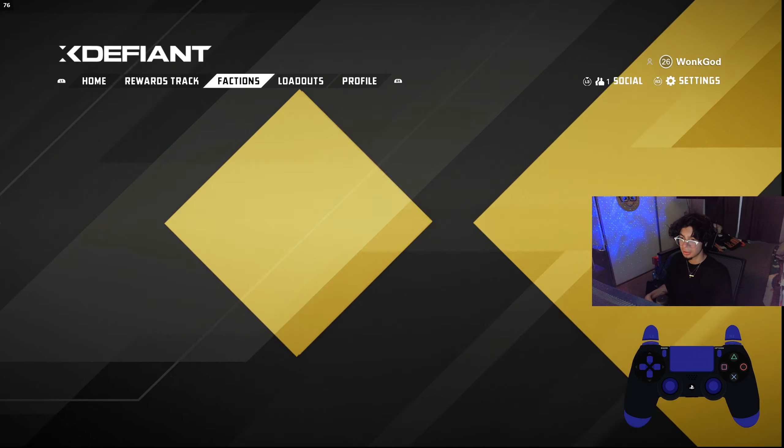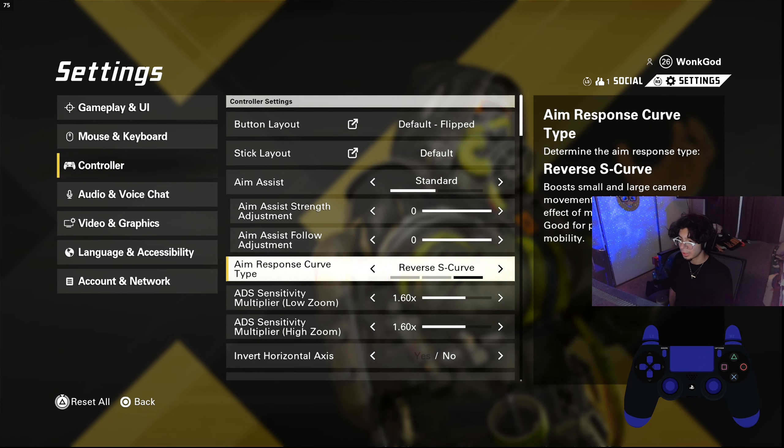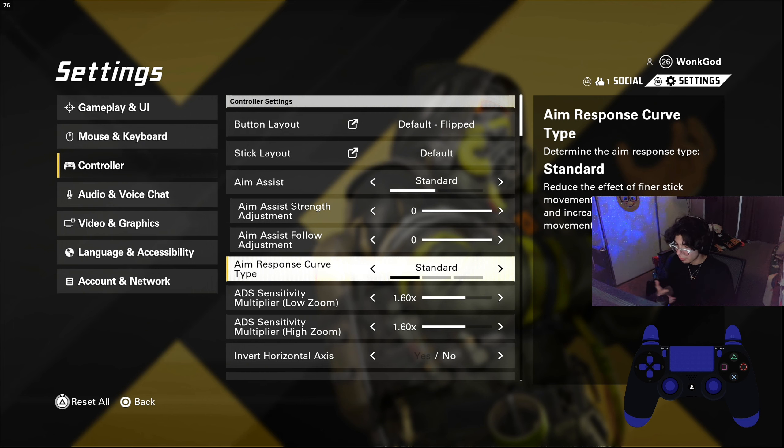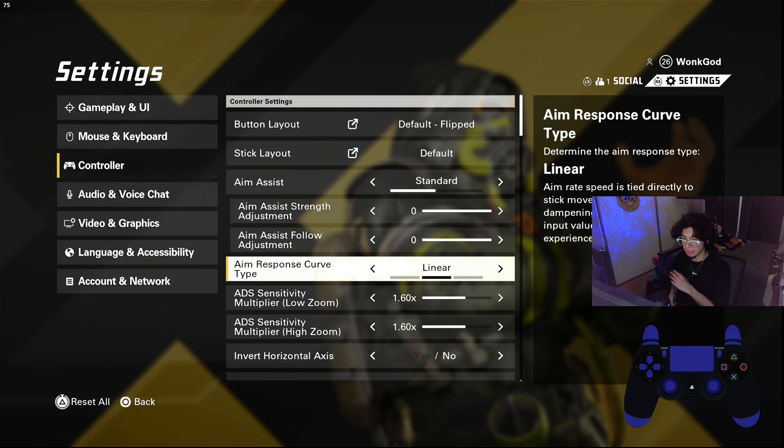If you feel like you're missing a lot of shots, I recommend changing your response curve to Reverse S. Reverse S is more of a modernized response curve compared to Standard, which feels more like the classic play style of Modern Warfare 2 or 3 — back when you couldn't change response curves at all. If you're used to older games, Standard will feel familiar; if you play more modern shooters, Reverse S will feel smoother. If you're still feeling stiff, try Linear — but use it on a very low sensitivity since it's raw input.